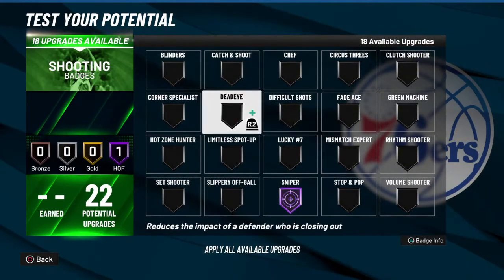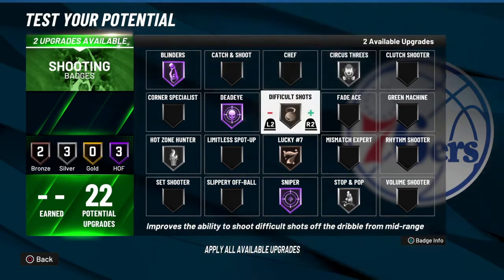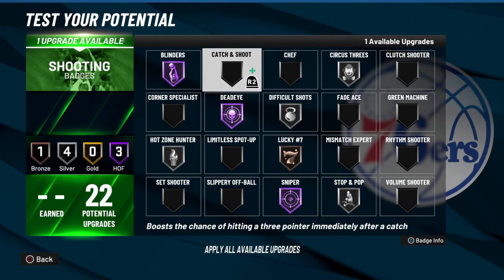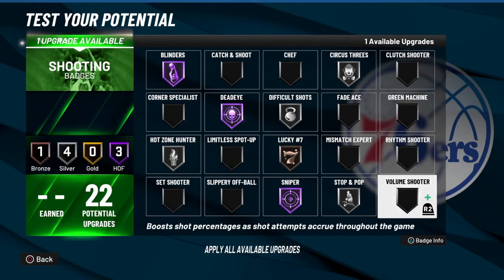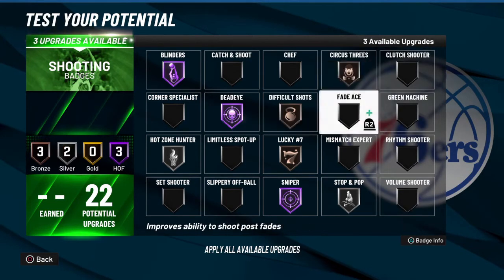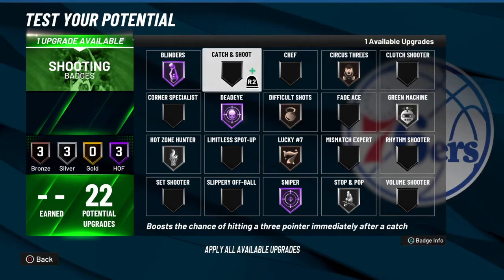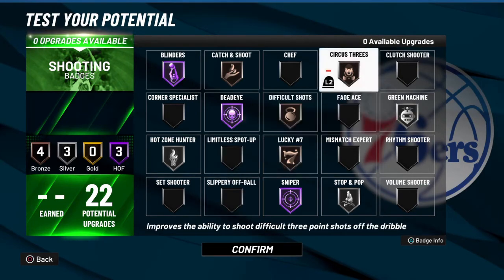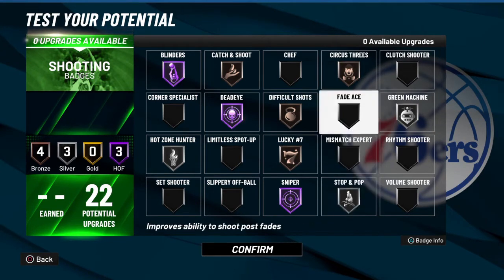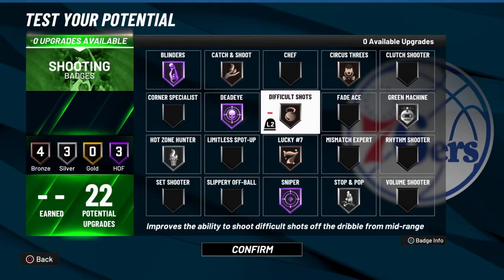For shooting badges: Hall of Fame sniper, Hall of Fame blinders, Hall of Fame dead eye, silver hot zone, bronze stop and pop, silver lucky seven, silver circus three, silver difficult shots, bronze catch and shoot, and silver green machine. Lucky seven is a great 2K badge, stop and pop fits Harden's game, and green machine is huge when he gets hot — these are must-have shooting badges.